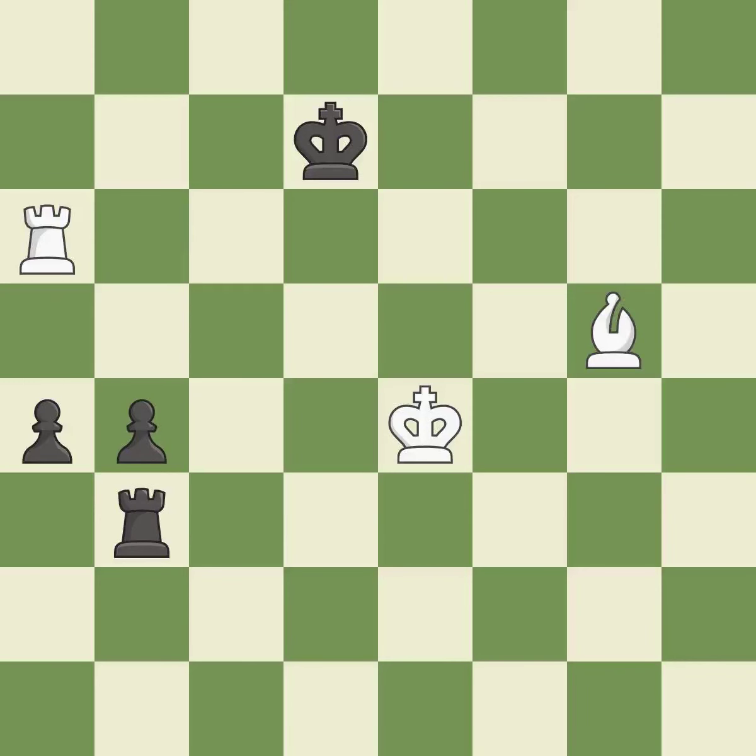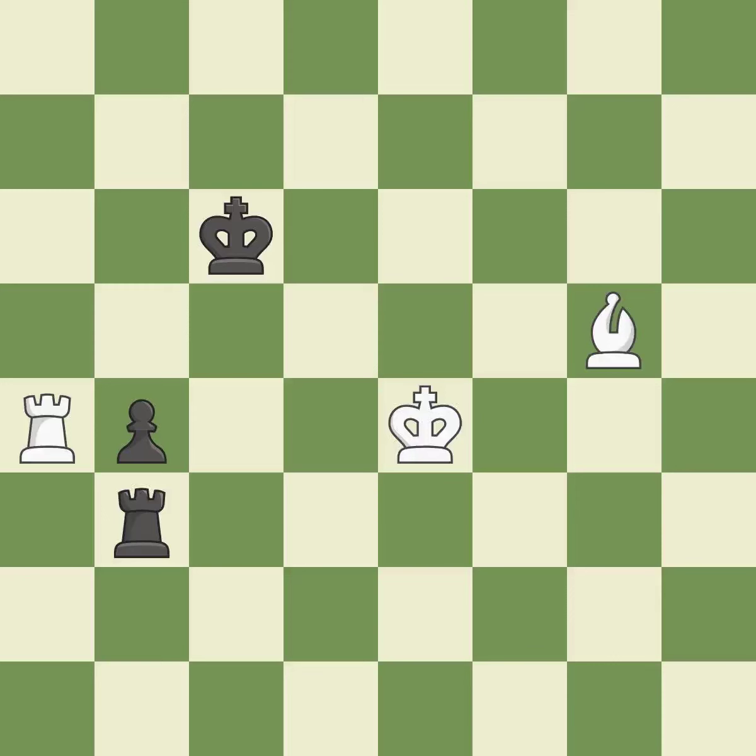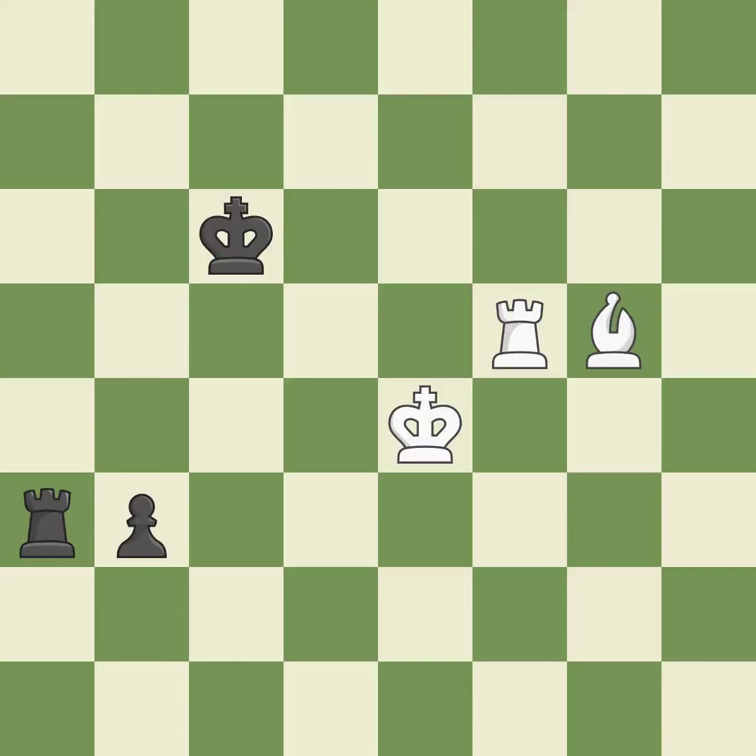The passed pawn moves towards its goal. It was a free pawn. A passed pawn is pushed. This moves the bishop to a better location, allowing it to control more squares.